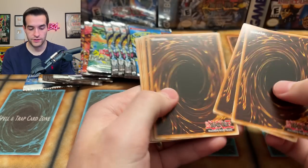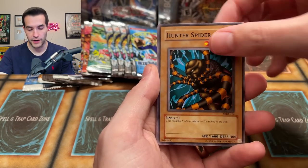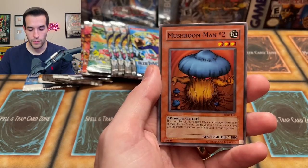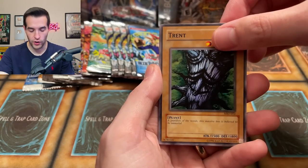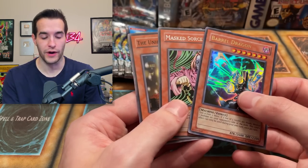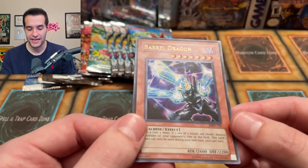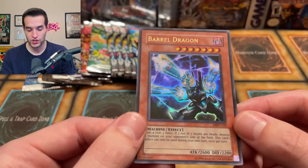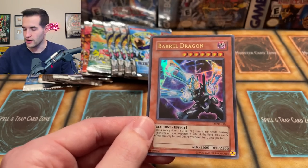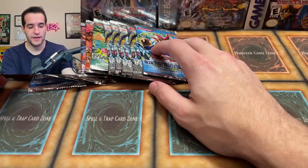Our last Legendary Collection 2010 Metal Raiders pack — so far no luck, we haven't even pulled a Pecanio Moth! Metal Raiders pulls: Gazelle the King of Mythical Beasts, Hunter Spider, Cocoon of Evolution, Mushroom Man, the Trent — from the Ent of Merc — Block Attack, and a Barrel Dragon! It snuck up. The Barrel Dragon Ultra Rare. You can barely tell this is an ultra — this 2010 print is really weird, it's only in certain light you can really see it. Kind of a weird foiling, but a really cool card. Our first foil out of anything besides Dark Crisis!